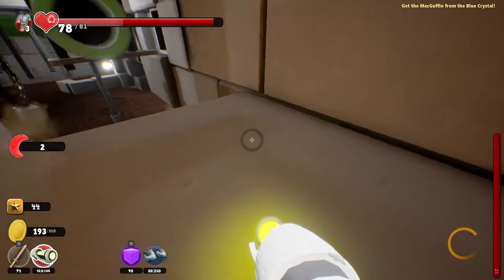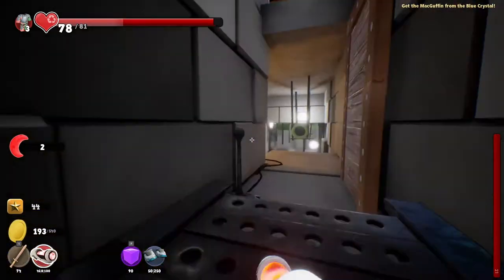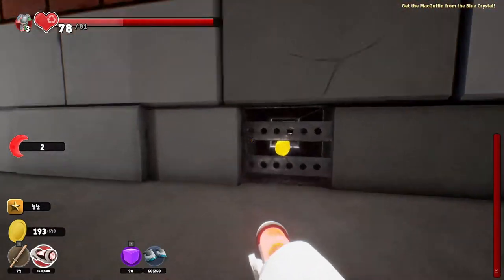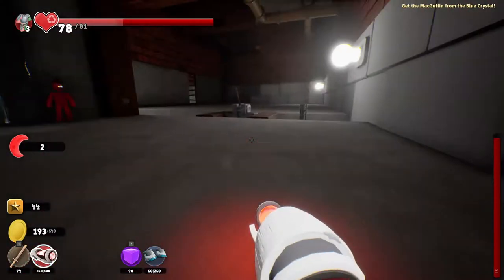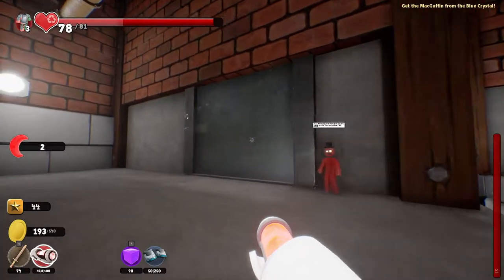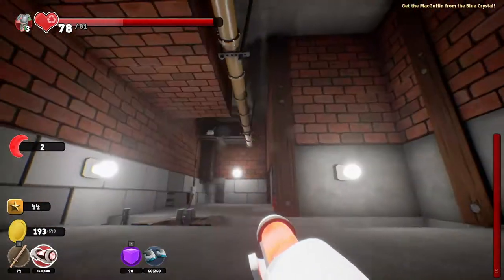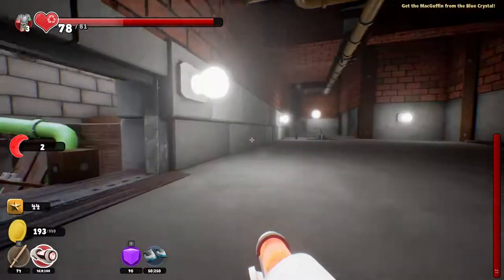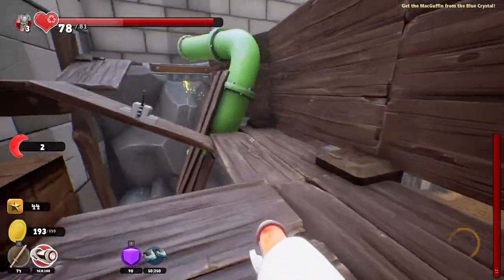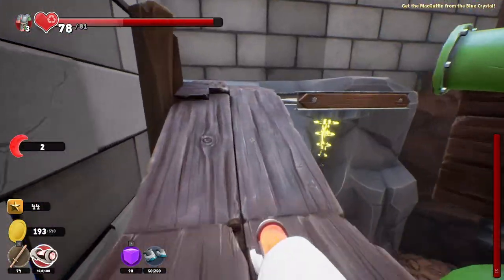Let's just get this over here. Oh crap, glitched — never mind. We cannot go through there. Yeah, we didn't find the button here, sorry about that. I don't see any secret buttons around here. What is this doing? Oh, it's opening and closing — okay, we established that already.